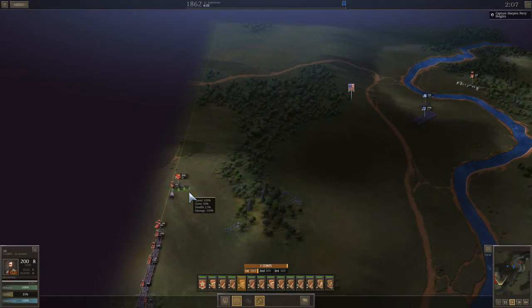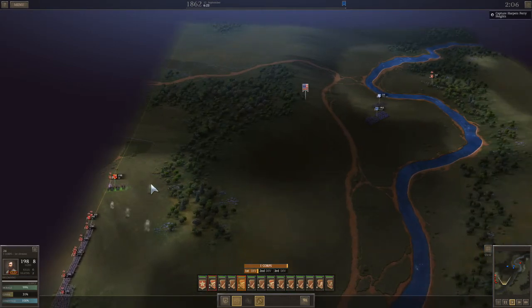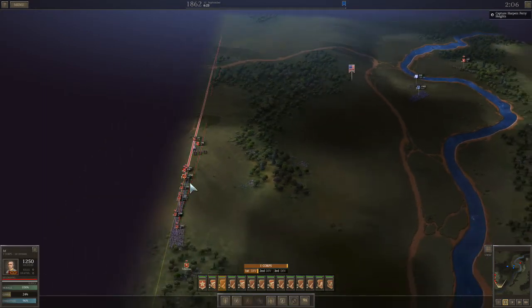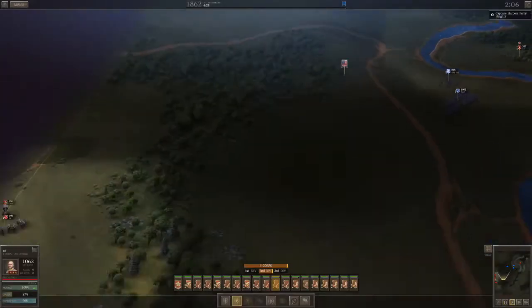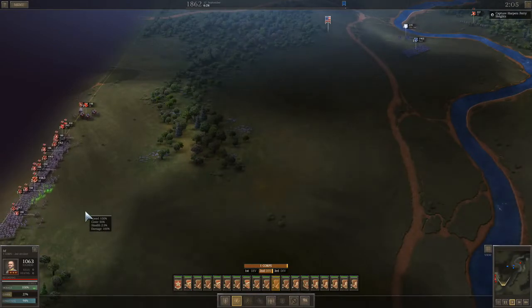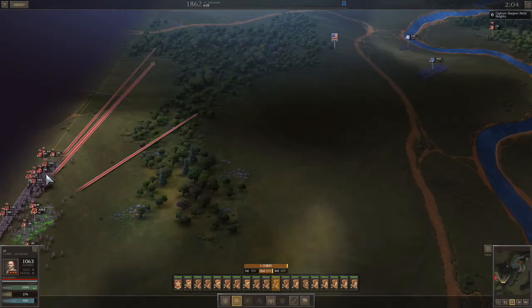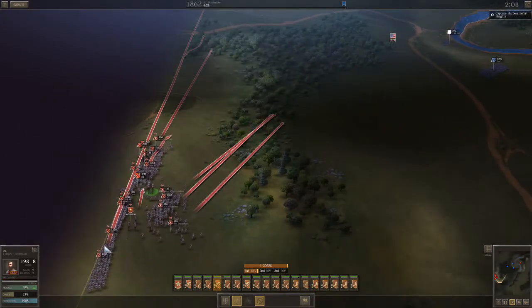My 24-pound howitzers — I was hoping to get them as close as possible before the battle started without getting detected. But I've been detected, which is completely horrible. So I hit pause, have everybody run in front of the 24-pound howitzers, and have the 24-pound howitzers fall back.